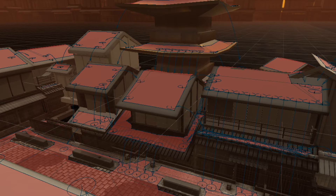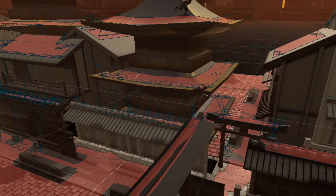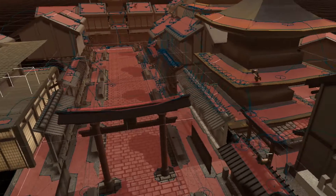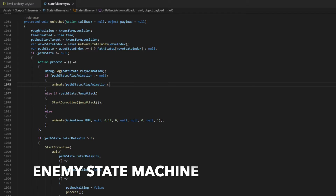This is using the base Unity nav mesh. The red means it's a jumpable area, so you can see them jumping up and down. There are also custom placed jump points from one mesh area to the next.